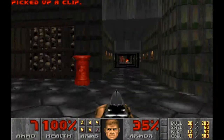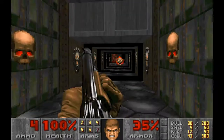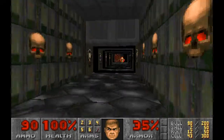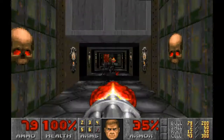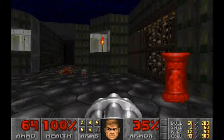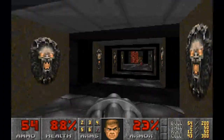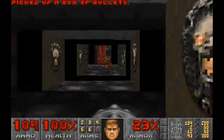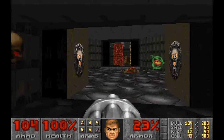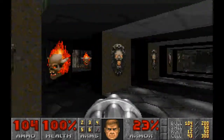There's a couple of Barons of Hell — there's one just down here, I think. Let's try something else with this Lost Soul. There's a Spectre there as well. So the first secret is just over here to the right. I do just want to make sure that this area is clear first of all.